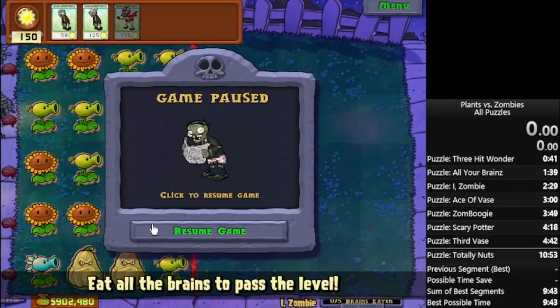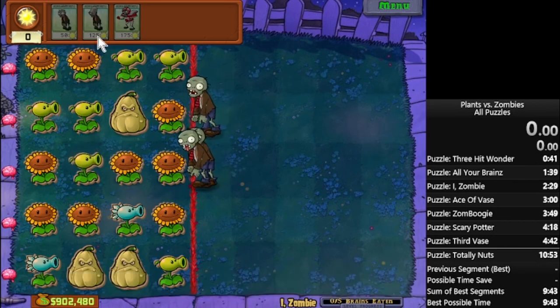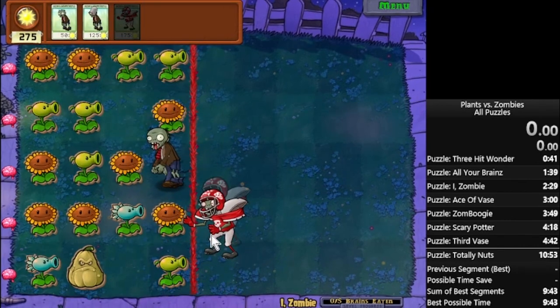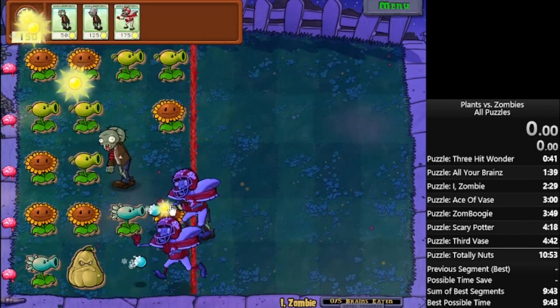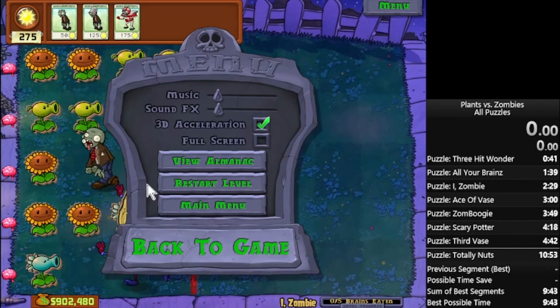This one is slightly better than if there wasn't a squash here, because you have less to work through. But it's still not good, because that snow pea and squash combination is still deadly. It'll still probably give a fine time, but it's definitely not going to be great, and the rest of this layout isn't good enough to compensate — because there are five sun at the back, and that's terrible.